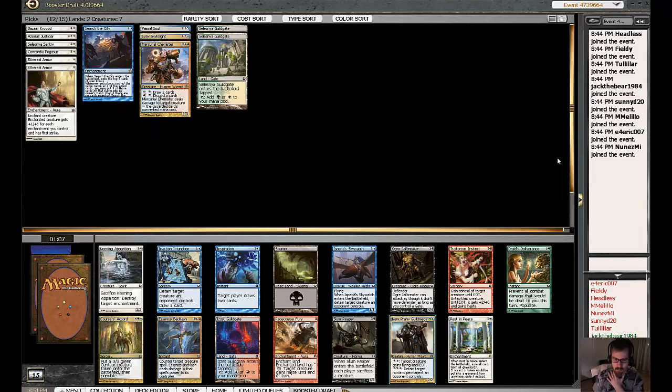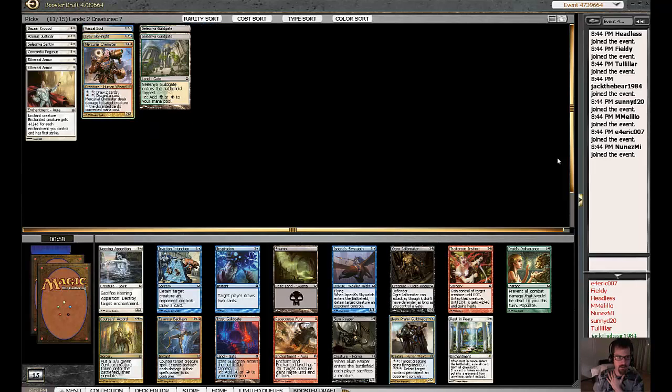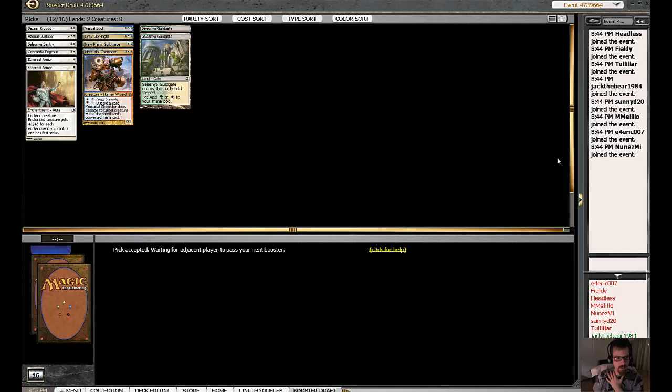There is a gift for us in this pack: a Isperia's Guildmage. That's just about as good as we could hope to open if we're trying to build an Azorius deck. I'll set aside the Search the City at this point. Otherwise, really nothing too exciting in the pack. There's a Corpsejack Accord, which is fine. Skywatch, which we'll hope will table — it probably won't. If I was a Rakdos deck I'd be pretty unexcited — maybe take the Jailbreaker and hope to have enough gates. So I'll take the Guildmage.